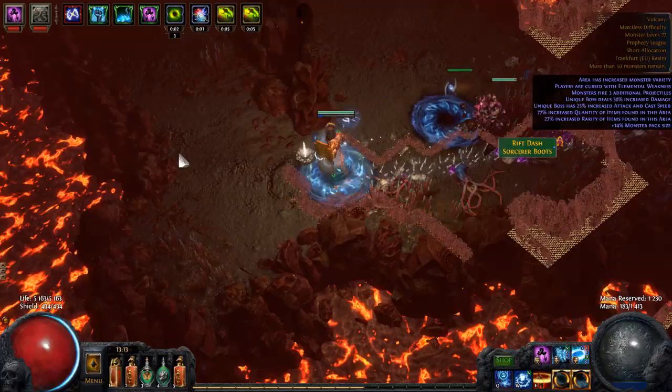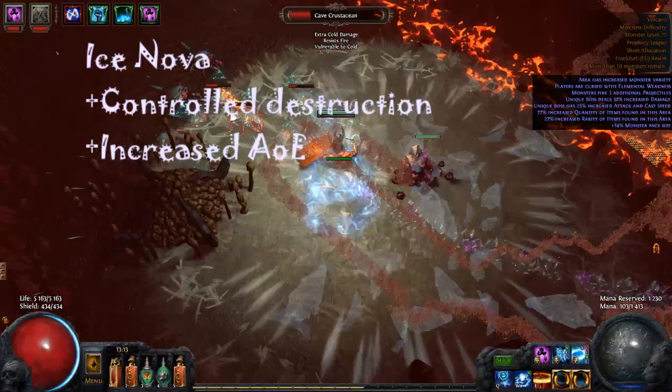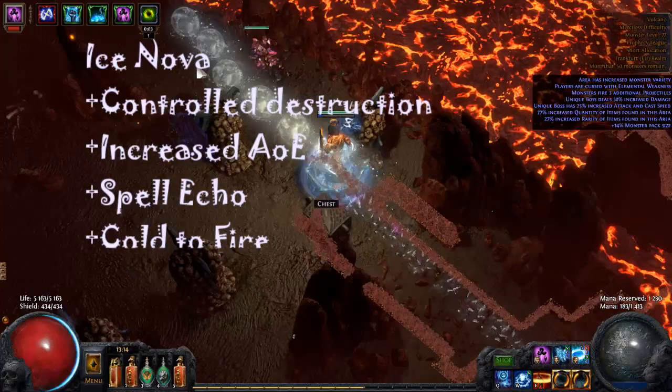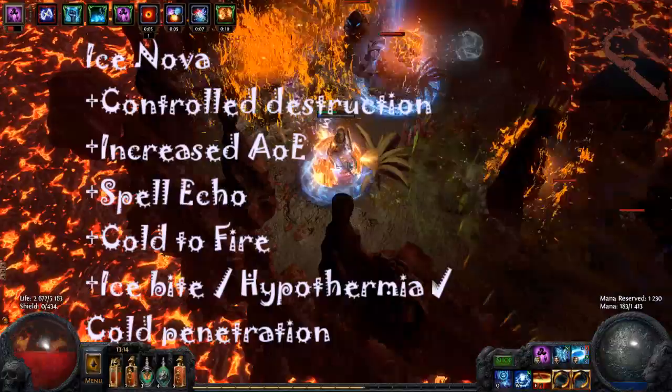Now links. The main links for Ice Nova are Controlled Destruction, Increased AOE, and Spell Echo. I have been using this following setup for quite some time — until level 85 I think. It was quite painful, but it was doable. Additional links are Cold to Fire, which is a great damage boost. As for the 6th link, there are some options: Ice Bite, Hypothermia, or Cold Penetration.